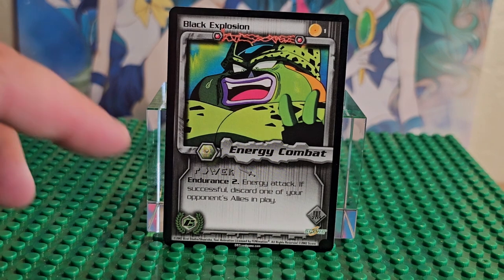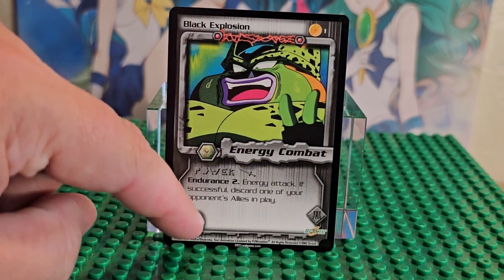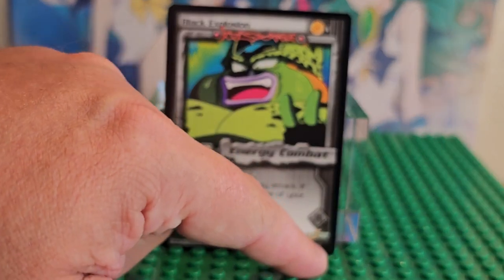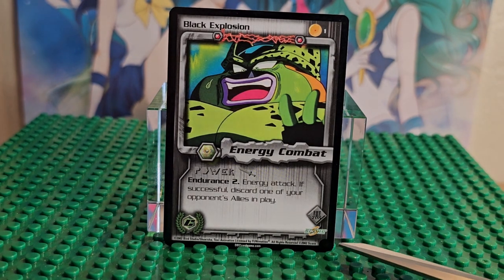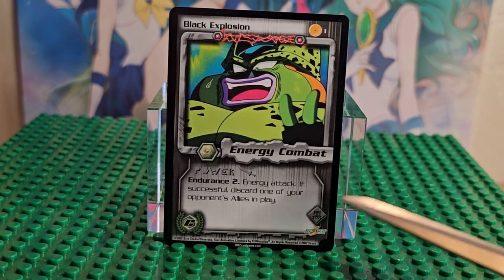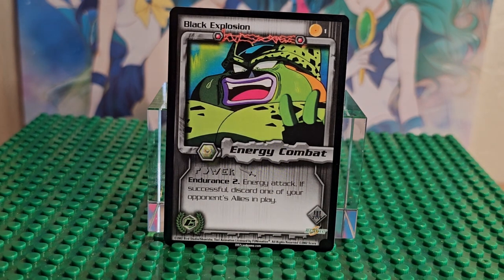The Cell Games have this symbol which tells you it's a Cell saga. This is Cell's tournament. This is an unlimited form — if you pay attention to this corner, in the old Dragon Ball Z cards there's a little symbol in that circle, which means it's a limited version. This is the unlimited version. I do have both but we're only looking at unlimited right now.